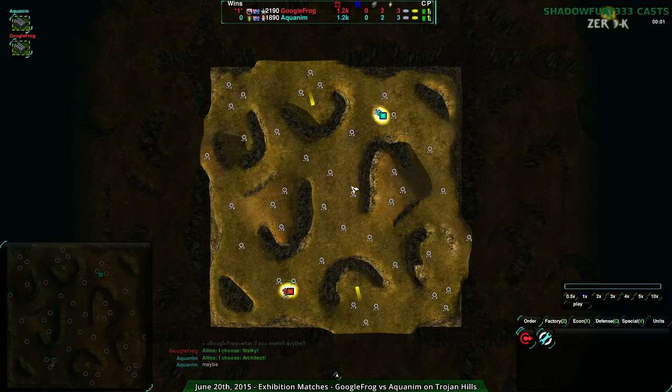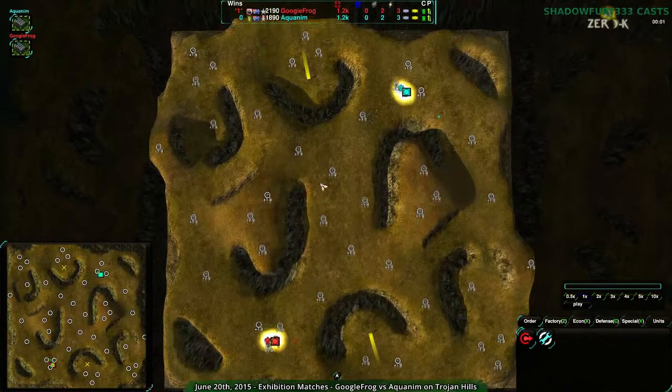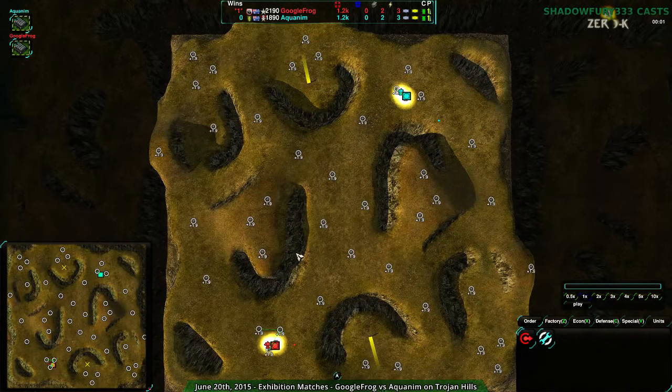Welcome back 0k fans, this is Shadowfury333 with another exhibition match — once again Google Frog versus Aquanim, once again on Trojan Hills. It looked like they've been playing something like a first-of-three or possibly best-of-three; I'm not quite sure which, but they are still playing.